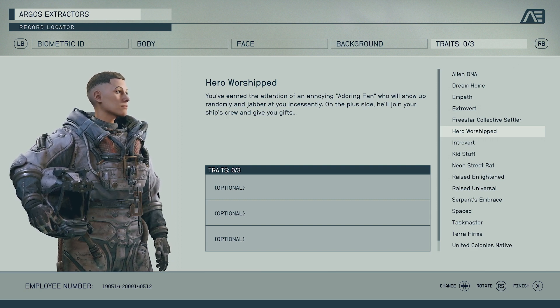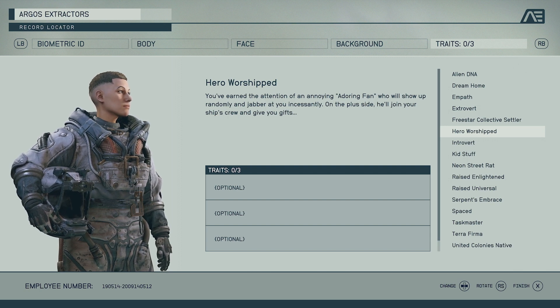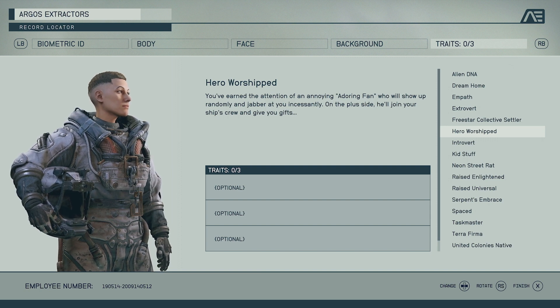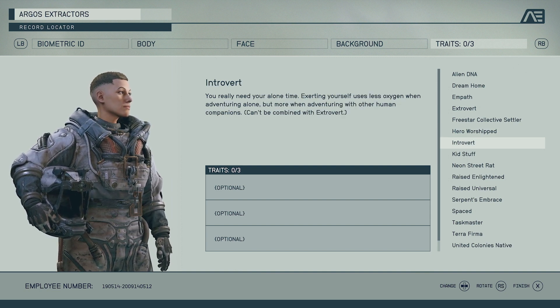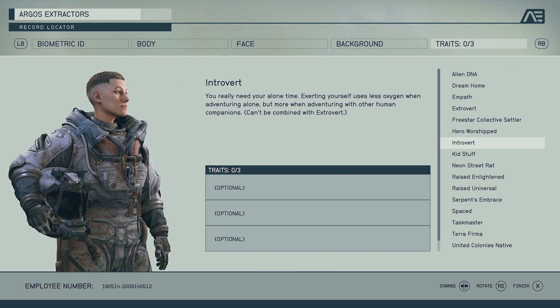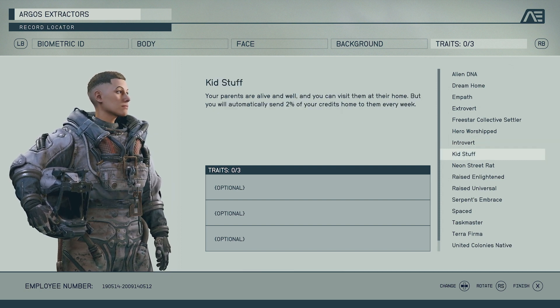Heir Worship — we've seen this in the Starfield Direct. Basically this guy just follows you around, chases you, shouts at you, can be on your crew, and can give you gifts. That's fun, I guess, but I don't know whether you want to waste a trait on it on the first run through. Introvert is the opposite of Extrovert — exerting yourself uses less oxygen when adventuring alone, but more when you have a human companion. If you don't want companions on your planets, this is the perk for you.